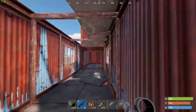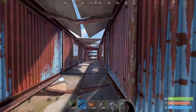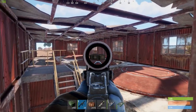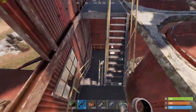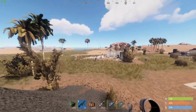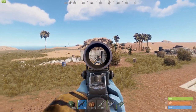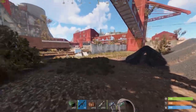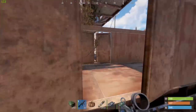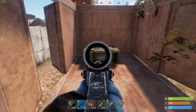If you continue here, up here you can also find another crate — this can also be a brown crate. Out here you can find a medic box; it can also be a food box as we have here. If you continue to the train, you will also be able to find another crate in here and this can also be a common crate.